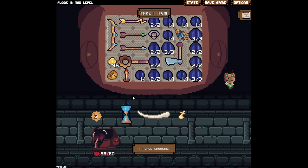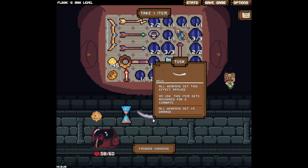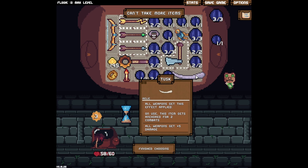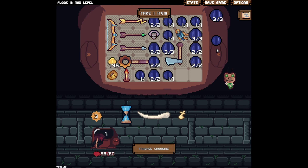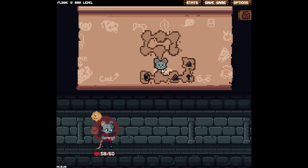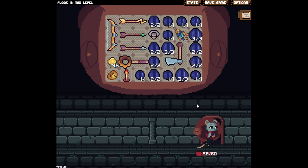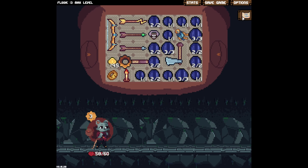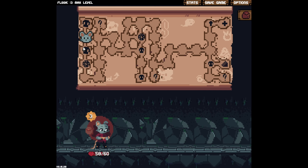Just more relics we can't use — plus five, we can't fit this anywhere. This is two spaces, that's three spaces, there's two — we just can't fit that anywhere in our build. I think we have the perfect build; we're just gonna keep going and roll through everything as fast as possible. Let's get to the end.